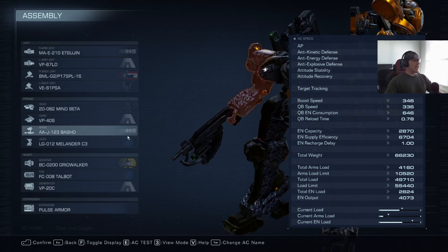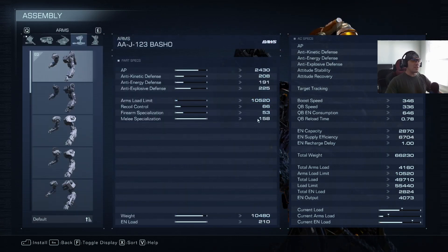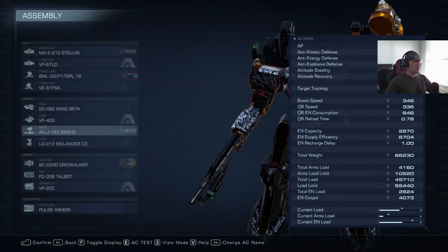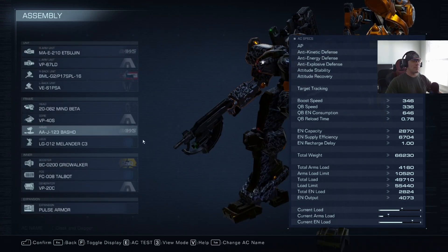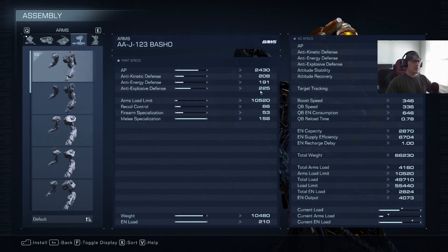Basho arms — we really want that dagger to do work, and we're using a spray weapon in the other arm so accuracy isn't really paramount, so the Basho gets it done. Not to mention the Bashos actually have decent defenses for the weight.